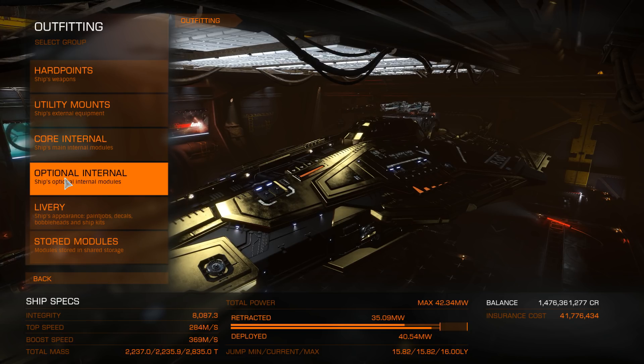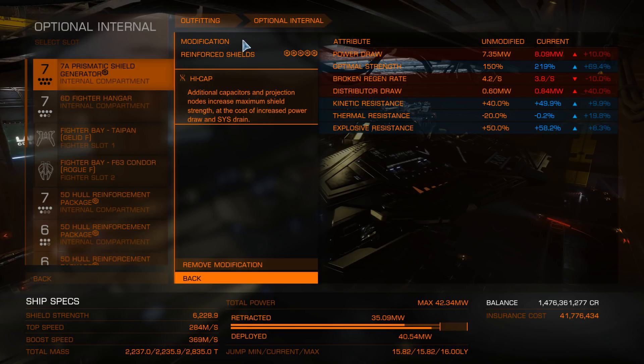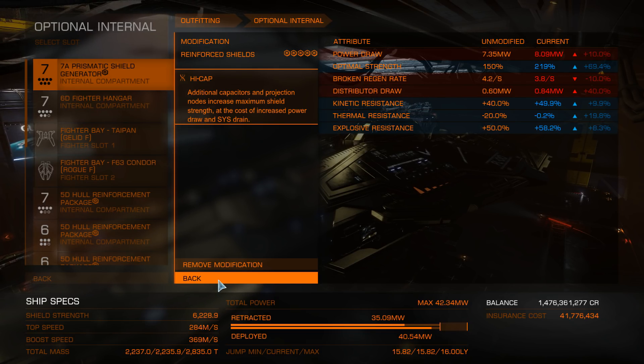Now let's look at the optionals — this is where things get a little bit interesting. We have a prismatic shield generator size 7 and modification-wise we've gone for reinforced high cap. You're probably wondering what's going on with the shield boosters and all that, but it levels out really nicely. The reason I went high cap is because what's the point of having prismatics unless you have that huge pool of megajoules to draw from? Of course, regeneration is totally out — that's just not happening with prismatics. But it definitely worked out quite nicely.